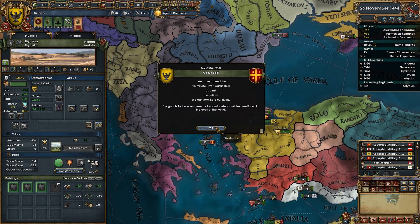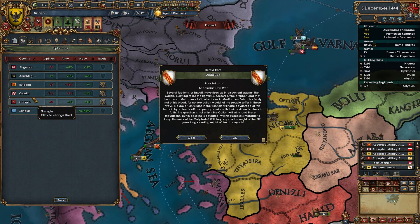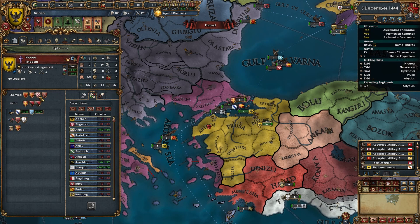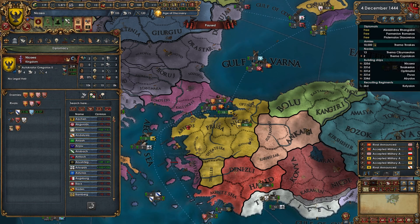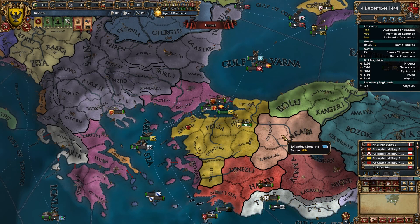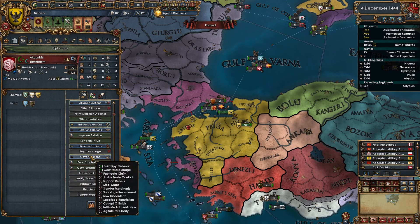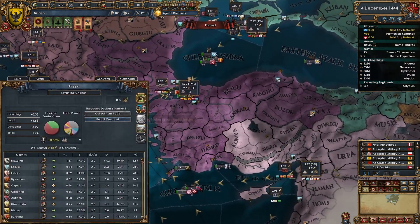Nobody has any claims on Moldavia that I'm aware of. I think we get an event early on that will allow us to push them for Smyrna. Let's rival the Agunkids guys and the Zangids, and immediately begin building spy networks on them.